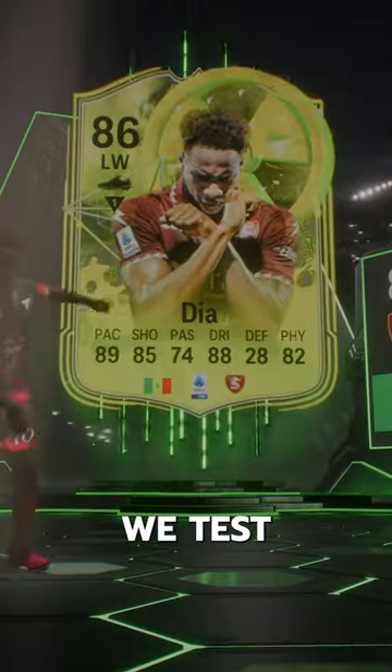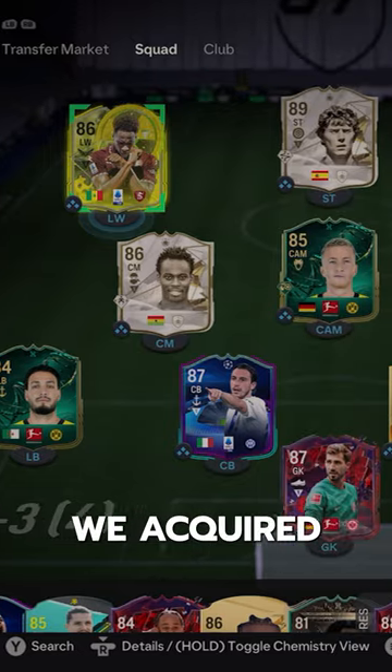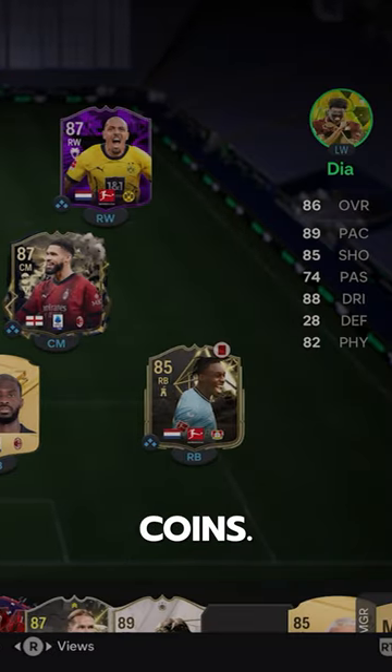Welcome to Baller or Bust, where we test FIFA cards so you don't have to. Radioactive Dia — we acquired Dia via SBC for 43,000 coins.